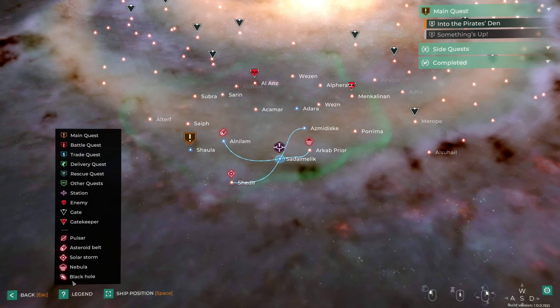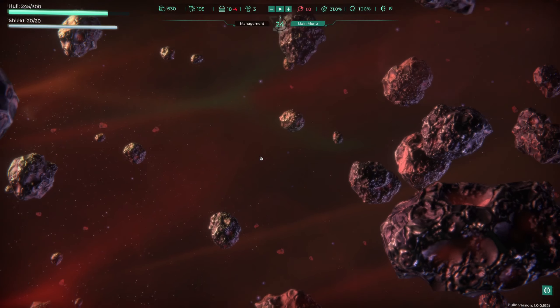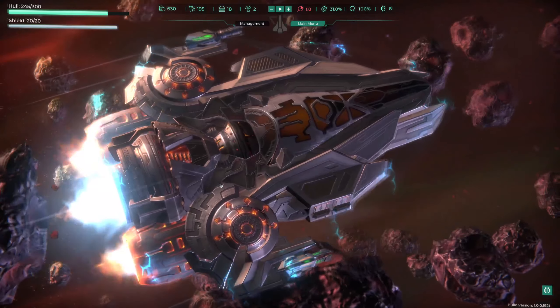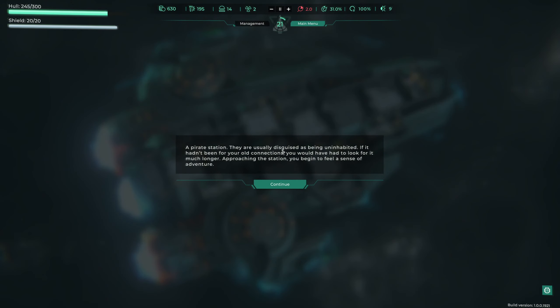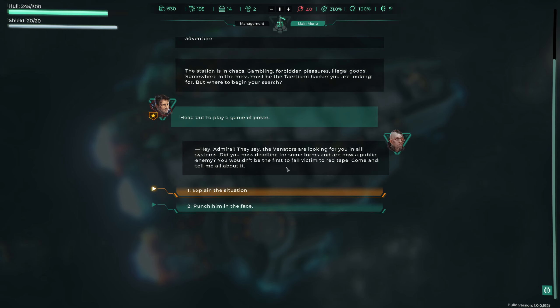Our bounty is getting really high so we'll likely get attacked soon. We jump to a pirate station - these are usually disguised as uninhabited. Without our old connections we wouldn't have found it. The station is in chaos: gambling, forbidden pleasures, illegal goods. Somewhere in this mess is the Teotican hacker we're looking for. Our options are: buy a lottery ticket, talk to smugglers, take a walk around, or play a game of poker. We choose poker hoping to get some extra cash.